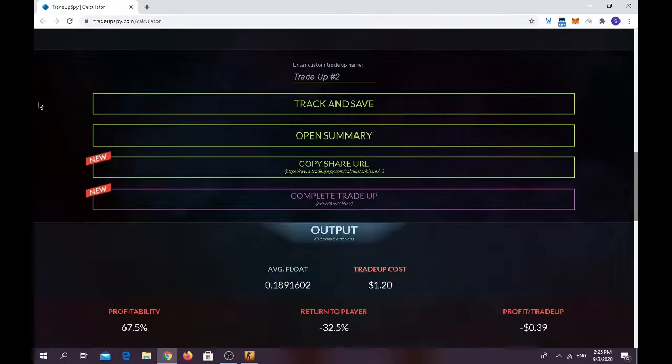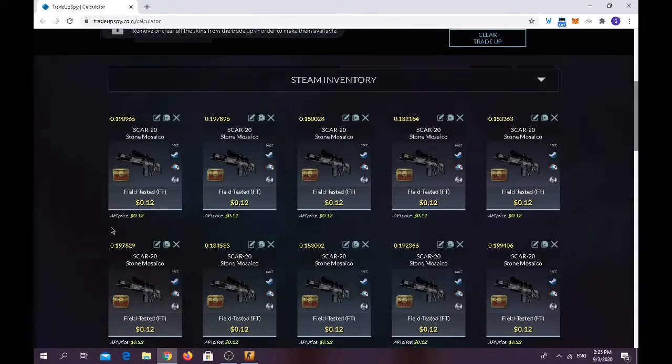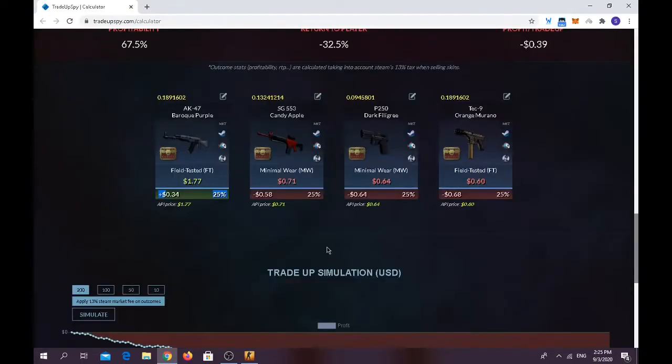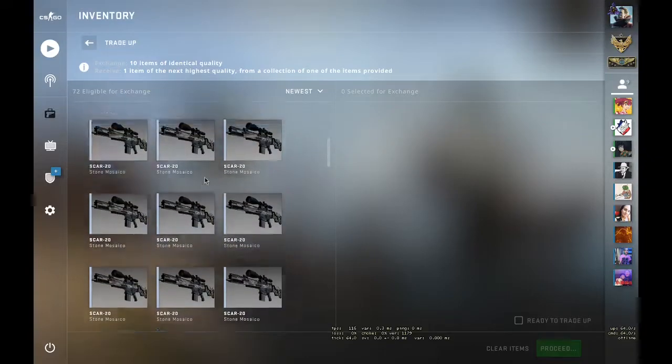For the final big-boy trade-up, you have around a 25% chance of getting the AK-47 Baroque Purple. You need to use around 10 skins from the Canals Collection — the SCAR-20 Stone Mosaico — you can find a lot on the market. Average float should be below 0.23, trade-up cost only $1.20, and you have a 25% chance of making money on the AK-47 Baroque Purple. You will lose about half your money on the remaining outputs.